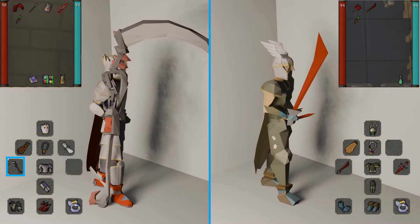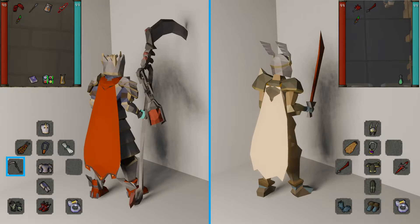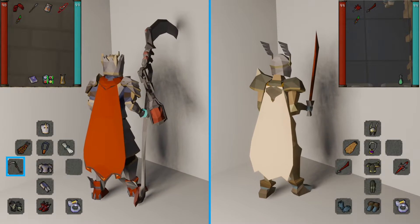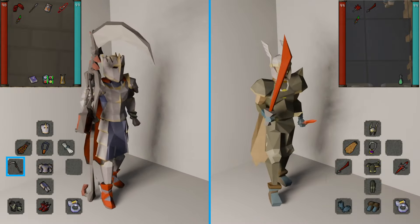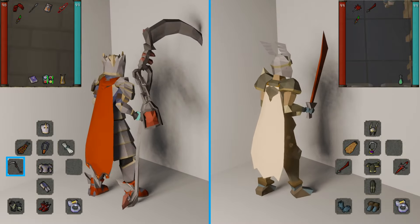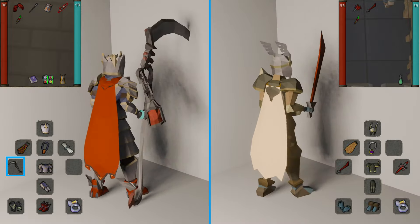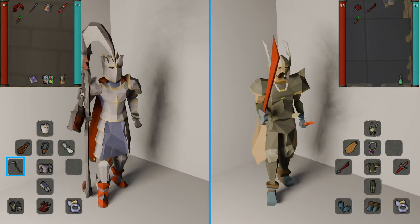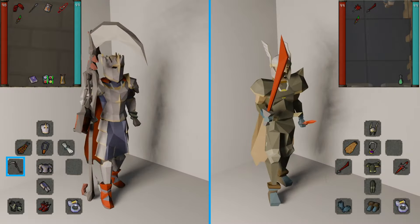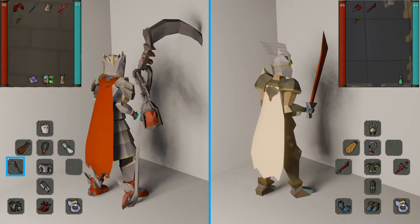For Crush, the Scythe is once again best in slot on the Crush setting, but the new Dual Macahuitl — and feel free to roast me in the comments — absolutely slaps here. The Inquisitor's Mace and the Abyssal Bludgeon also work very well for the Blue Moon. Finally for Stab, your best in slot is the Ghrazi Rapier, followed by the Scythe on Slash, and then the Zamorakian Hasta. I've personally been running a Dragon Hunter Lance and have seen a ton of people using the Fang as a Stab weapon as well. Any weapon you choose here should get the job done.